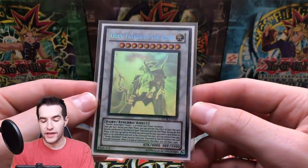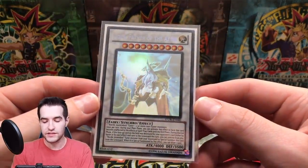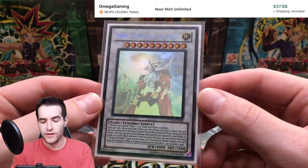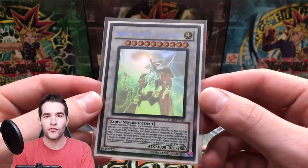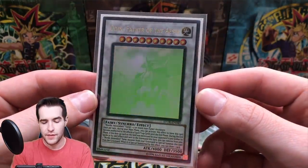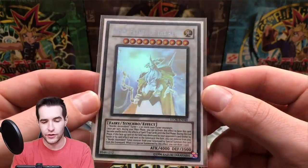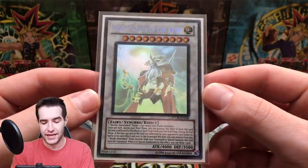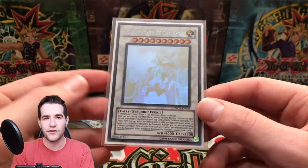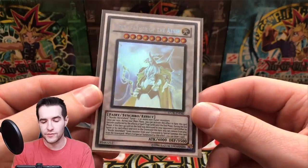Here we have Odin, Father of the Aesir — this is an unlimited copy. It might be the first unlimited ghost Odin from Storm of Ragnarok. I think this was in a collection as well. Really nice looking card, nice and shiny. Odin is the cover card of Storm of Ragnarok, I believe.